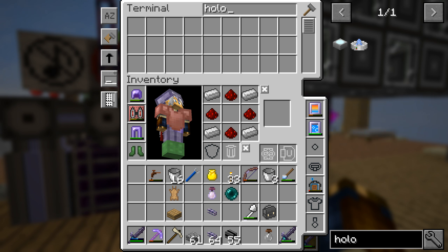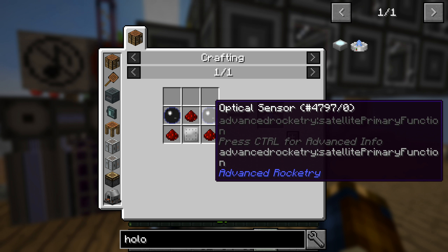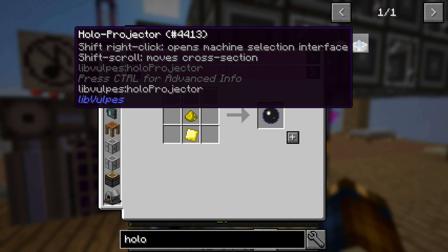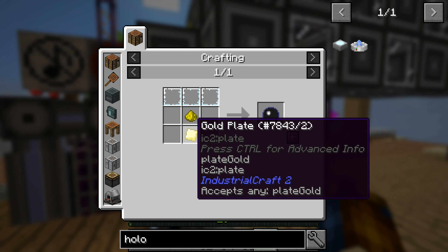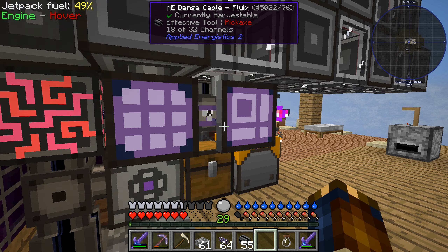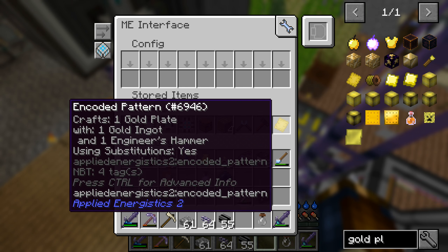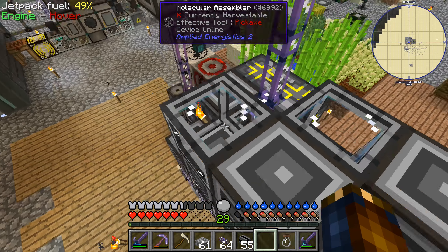This holoprojector requires an iron plate — that's fine — and optical sensors from advanced rocketry. So we're gonna have to get into... this is not an advanced rocketry thing. Glass paints, three of those, glowstone, and a gold plate. Not too bad. Let's make sure we have the recipe set up for these. This is missing one item.